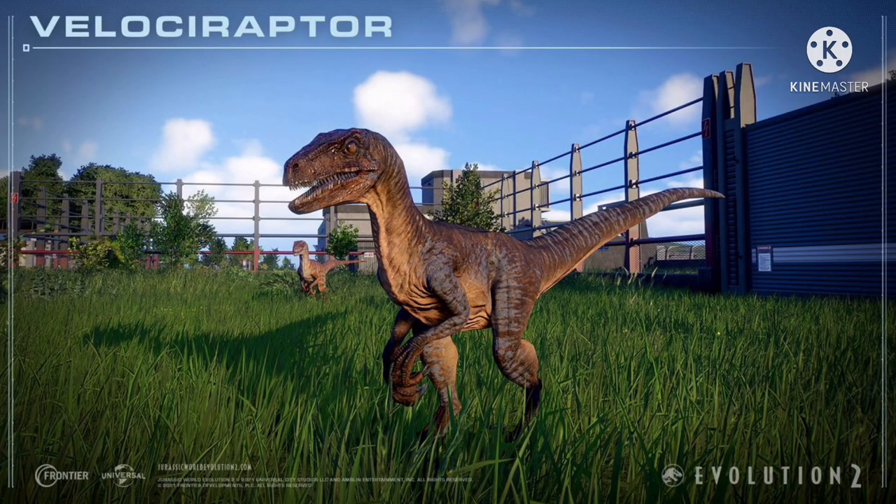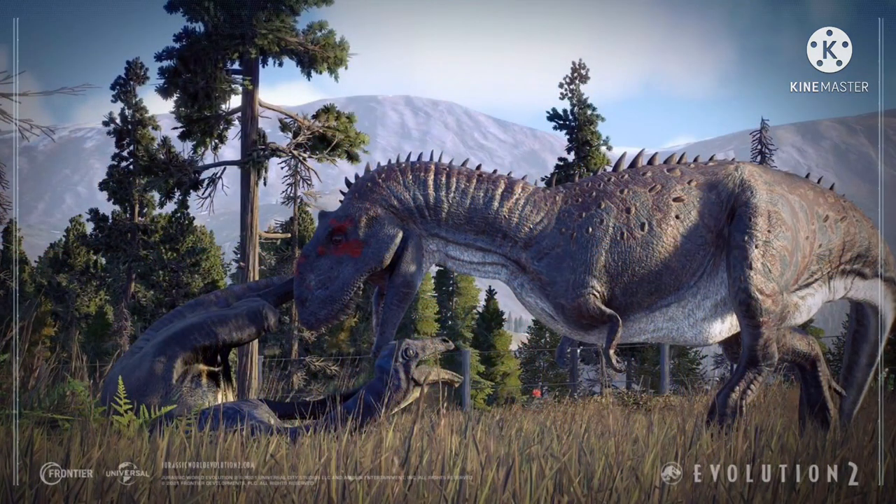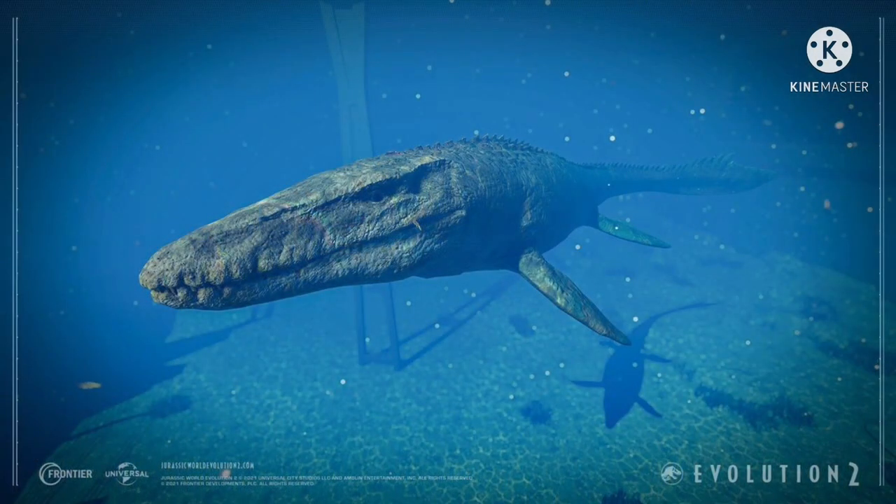Then we get a shot of Gallimimus — we get to see it screaming as a Majungasaurus eats it. I gotta say, I am very surprised that Majungasaurus is coming back. I personally like it as a dinosaur for Evolution, but I don't think it was that popular amongst most people because it didn't really stand out in that game. But this skin that it has with the nice red is definitely standing out a lot better, and I mean, it already broke the fourth wall and looked right into the camera, so it's doing great at getting attention.